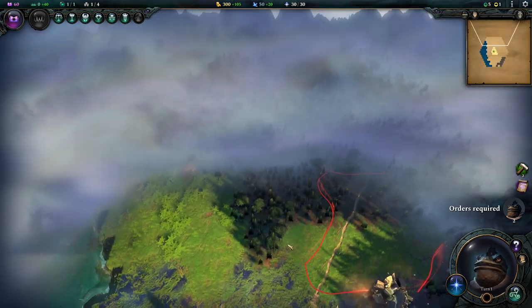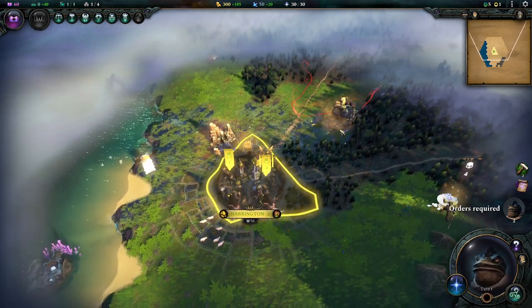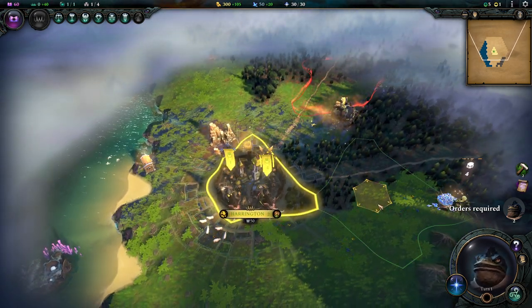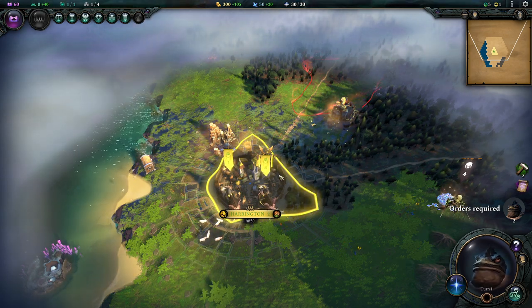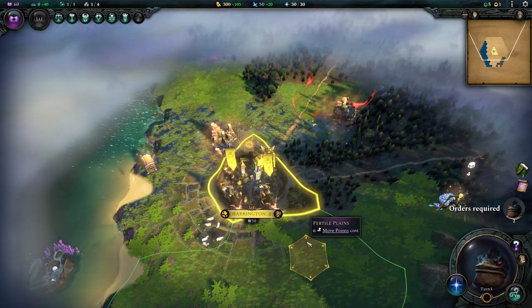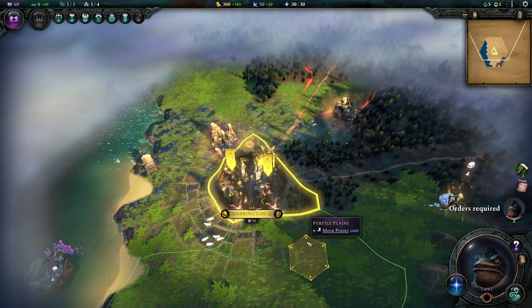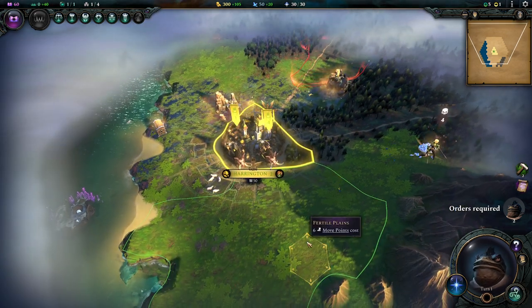The higher your affinity, the more points you generate each turn for that line, so you progress through it faster. That's really all the affinity does. You needn't stress this too much. Now if you've never played a 4X game, this might be a little bit tough for you to follow, but I will try to be on a very low level.